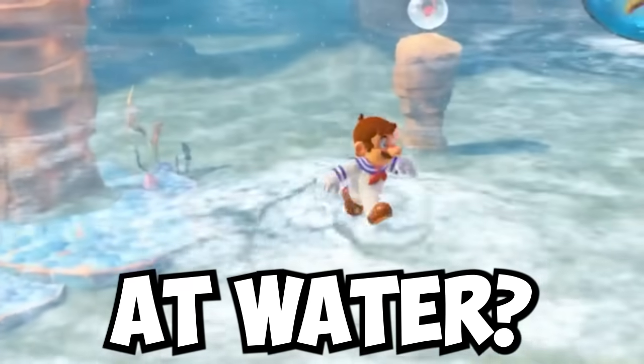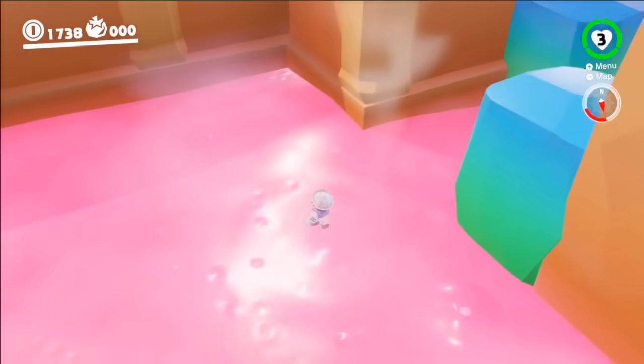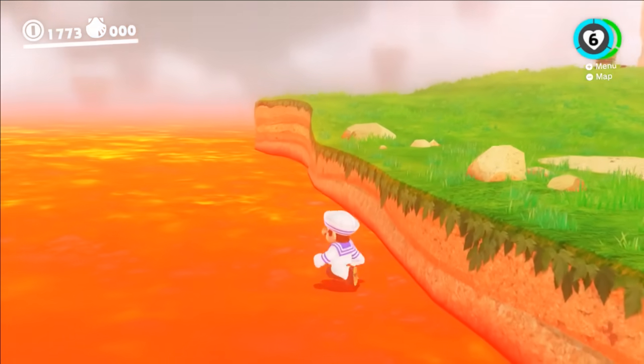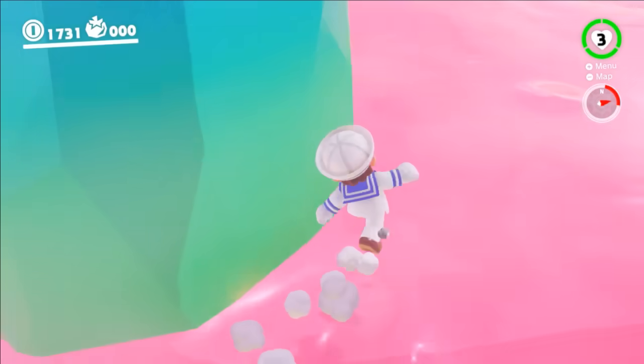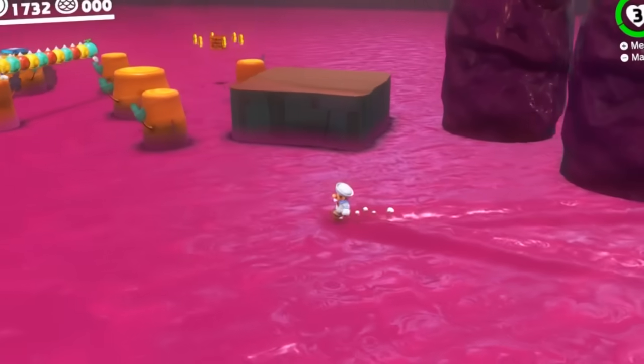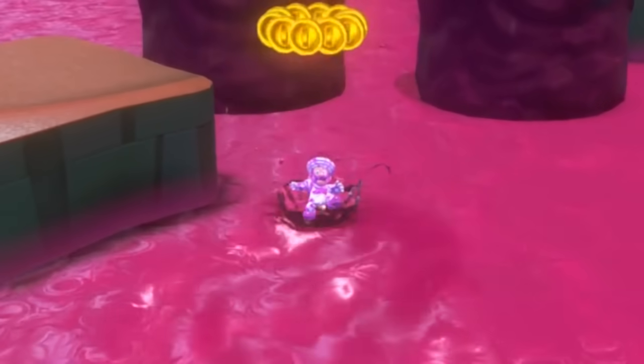Then I thought, why stop at water? I also gave the suit the extra power to run on top of lava and poison too. Now Mario can check out all the sights without needing to capture any pesky enemies, or he can just shortcut through the annoying parts of a level. Just be careful not to activate it at the wrong time, or he'll end up taking a dip in the deadly grape jelly.